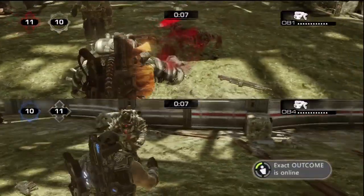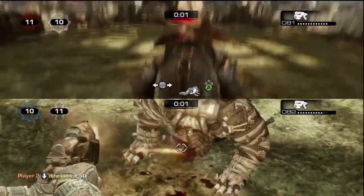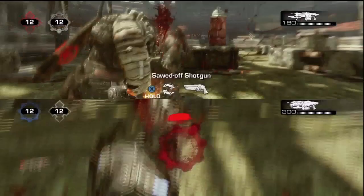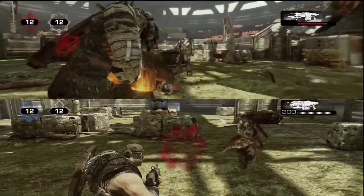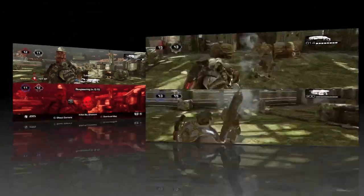I didn't think I had this clip but here it is — three hits with the pistol to down. And as I told you, here's what a headshot looks like: you can see the headshot emblem and hear the sound — you can't mistake it, it's pretty badass. My dogs are fighting again, sorry. And here's the spear — you just hold down the melee button and he'll run and spear them.